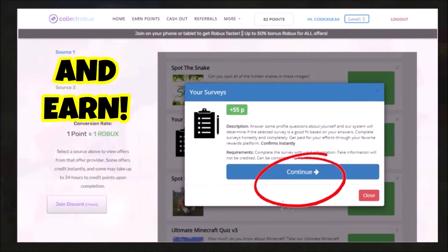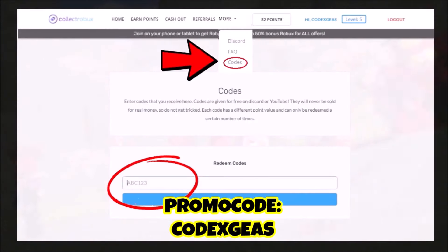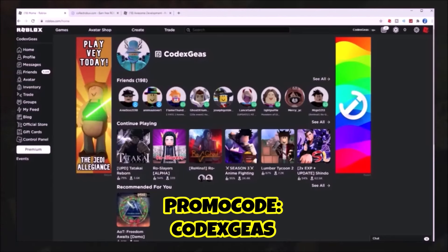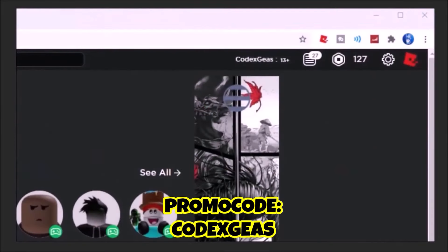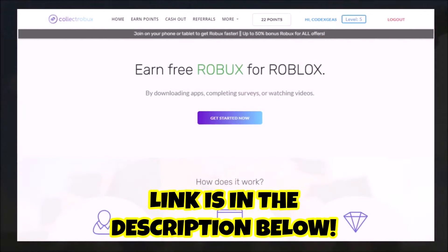You can complete one survey and earn 55 Robux in a few minutes. Use my promo code 'codexgis' to get free bonus Robux. Once you earn points, you can cash out the Robux. As you can see, I have 127 Robux on the Roblox page.